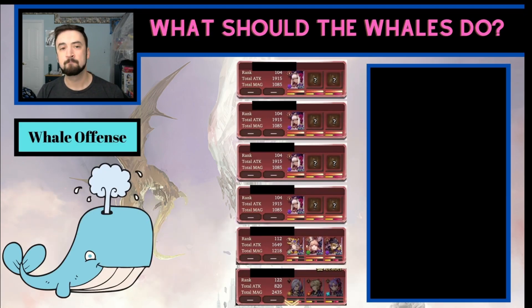We're first going to look at what whales should do, then we're going to look at dolphins and your free-to-play players. On the screen here is a sample of what you might see when looking at a guild wars defense: four unrevealed teams on the board, one already weakened team, and one dead account. Spoiler alert — that dead guy is Dr. Diggs. Shout out Dr. Diggs, used your account as the example here.